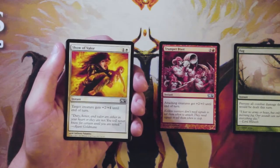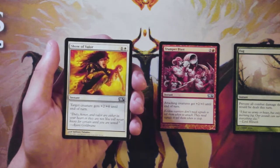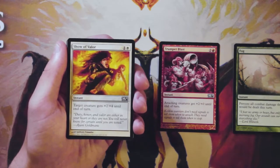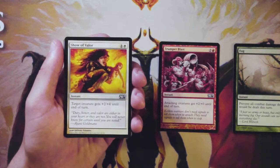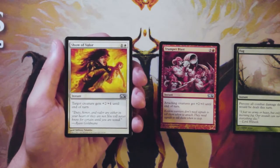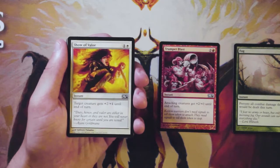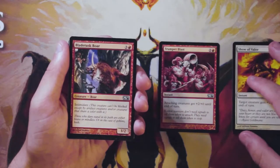Show of Valor is an instant for one and a white: target creature gets plus two plus four until end of turn. This is a really solid combat trick — a two-mana instant you can play at any time. Plus two plus four means your creature is probably going to survive combat most of the time. You can tag it onto a creature and you're probably going to either remove a creature on the opponent's side or burn a spell in their hand. I like this card, though generally I'd rather have Trumpet Blast for the higher upside. Show of Valor is perfectly fine — just a good combat trick.